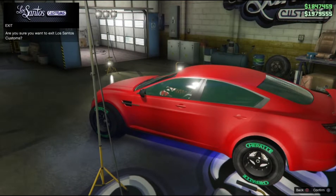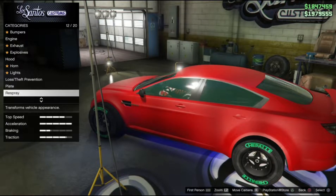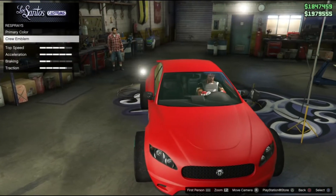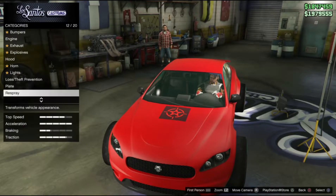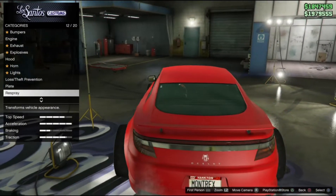Once you've done that, back out and hover over the option for a few seconds, then press Circle to go back. Then go to Crew Emblem — just hover over Crew Emblem and select it, then go back and hover over Respray and go back into Respray.